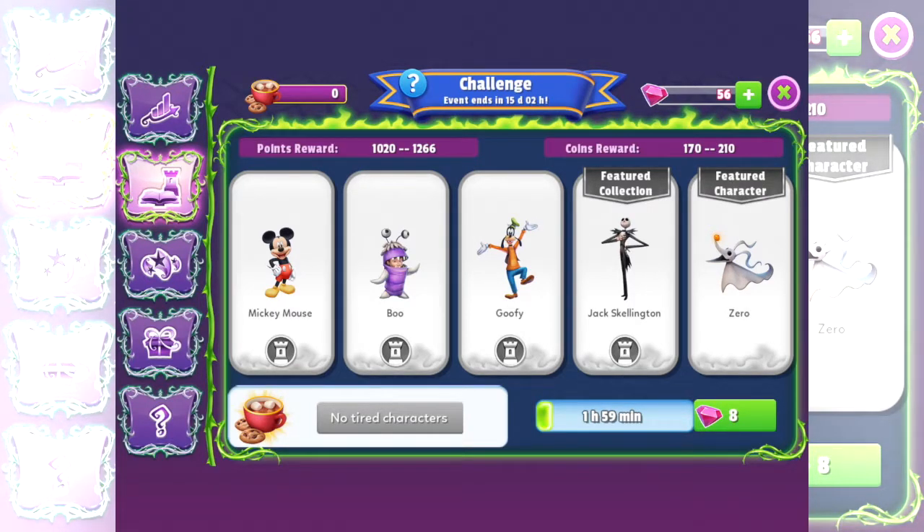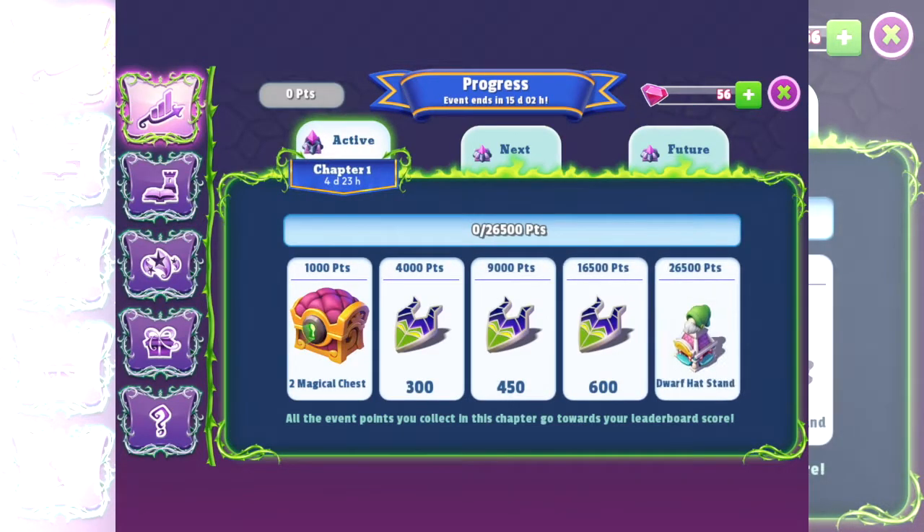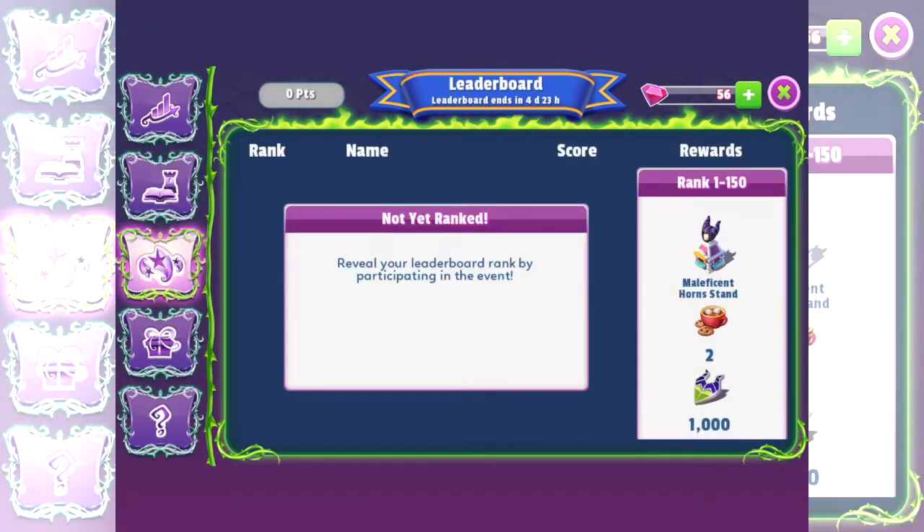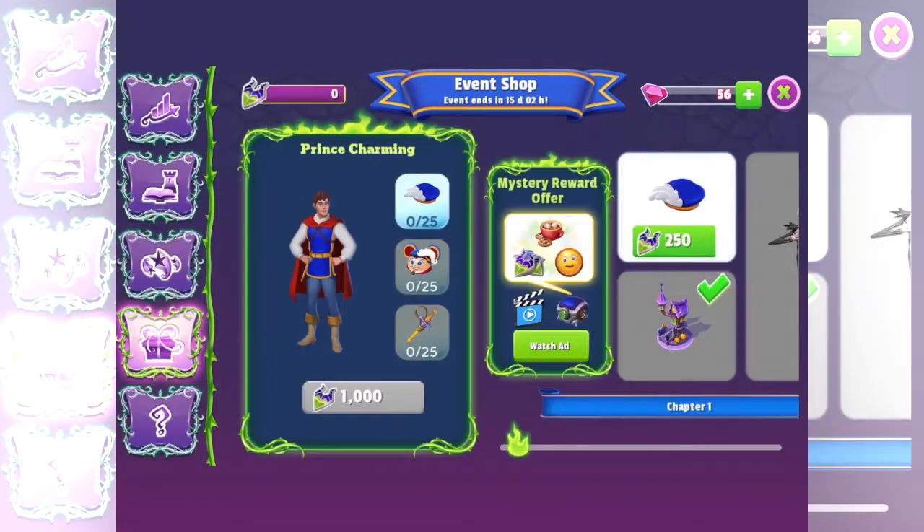I'm glad you're happy to help. So we've got to collect all these coins and then, in each chapter you go through, you can get a shop or something at the end. So that's pretty cool. So it's three chapters.